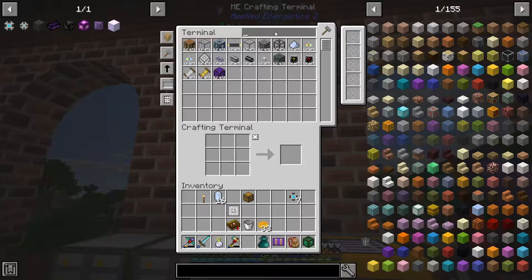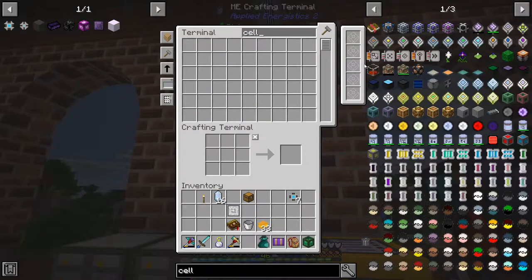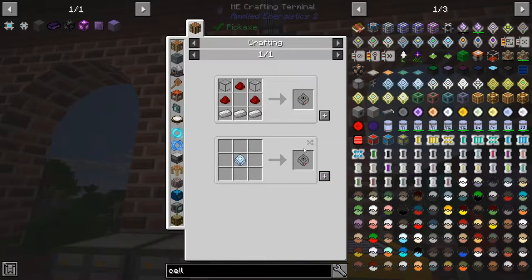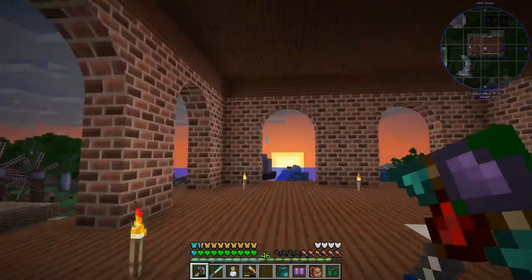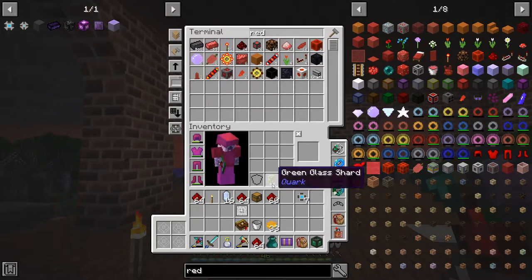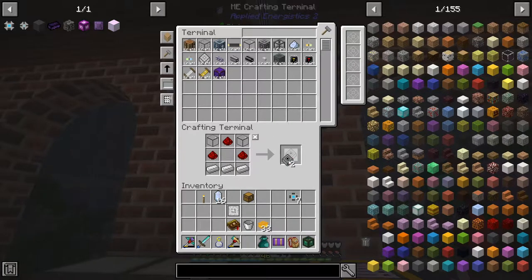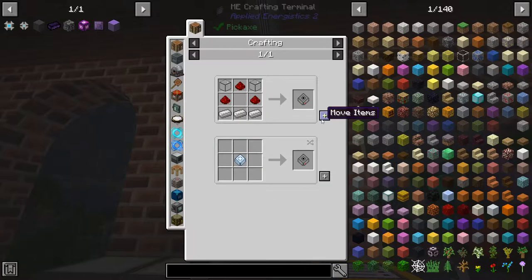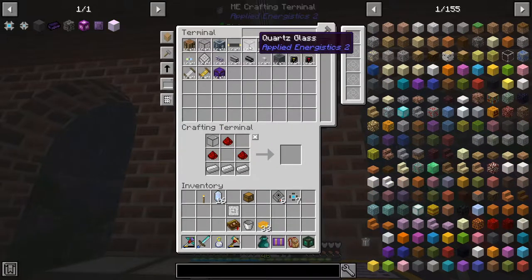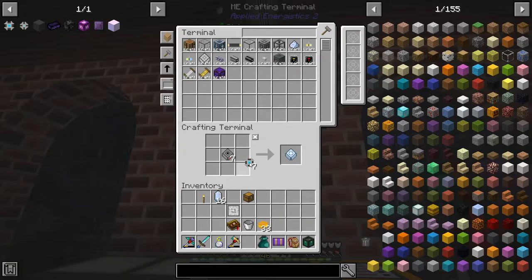Perfect - we're actually running low on redstone too, and drives. We actually are running low on redstone - I have to go mining for redstone which is unusual. Oh, we need one more - come on, come on - we need one more. There we go - 7 drives, cool.